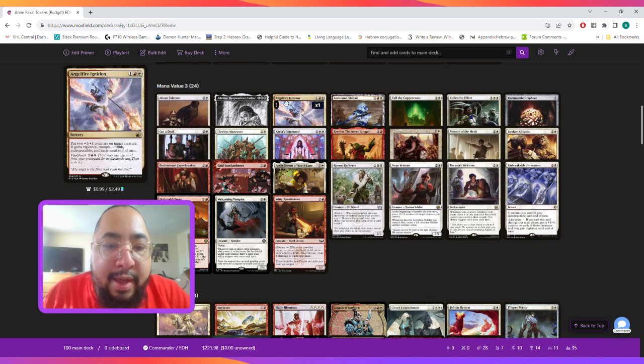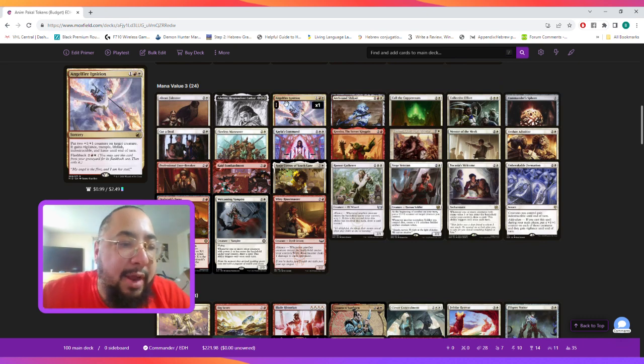At mana value three we're playing Angel Fire Ignition, a three-mana sorcery that says put two +1/+1 counters on target creature, which gains vigilance, trample, lifelink, indestructible, and haste until end of turn. We're going to put this on our commander. It also has a flashback cost of four mana to cast it from your graveyard, then exile it.